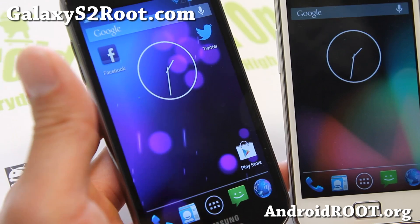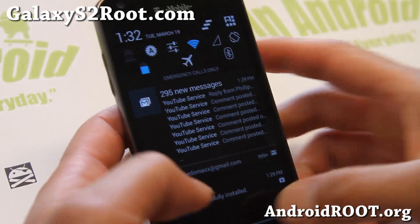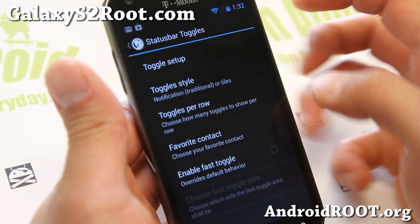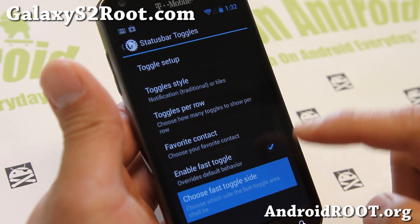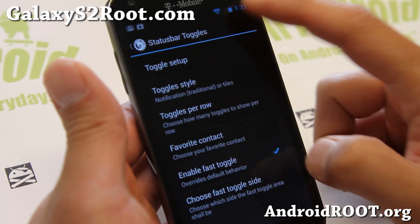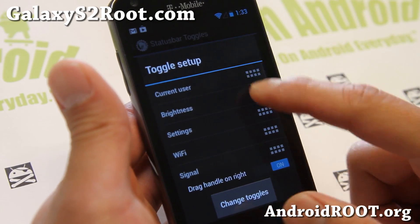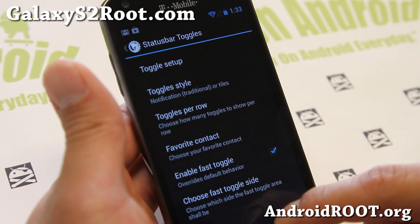Also, some new things: you can get quick toggles just the way you want using the older method. Let me show you that real quick. That's in ROM Control — if you go to Toggles, you'll be able to choose the traditional way or the tiles. You can also enable fast toggle so you can use one finger, or go with the traditional method to see notifications. And you can drag and drop to change toggles if you want.